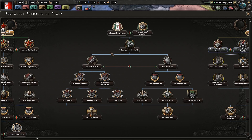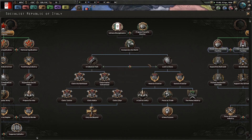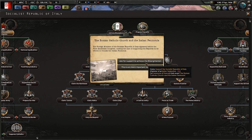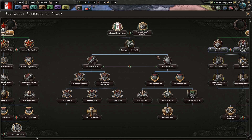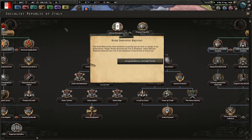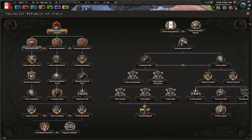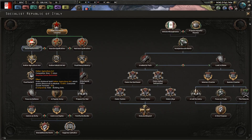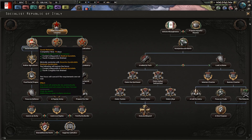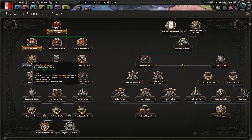For all of these policy options you are going to be given, I'm going to be selecting the radical socialist one just to absolutely ensure they get into power. I think this is a good idea for beginners to Kaiserreich: go all in on one of the political parties as much as you possibly can. We now have the social reformationist majority, with Filippo Terati here, and you can just begin to go down his path if you so choose.